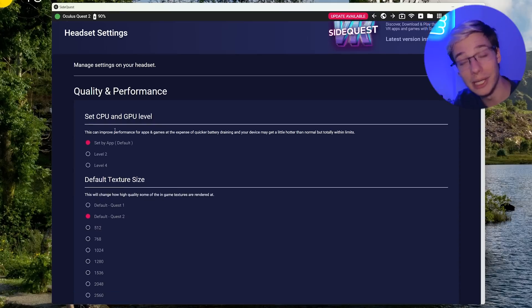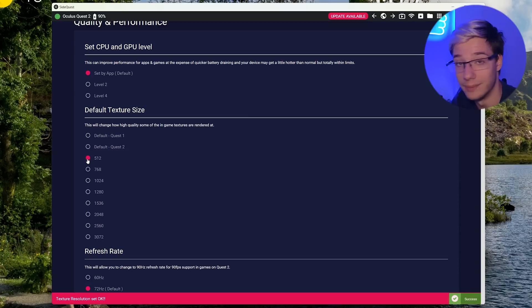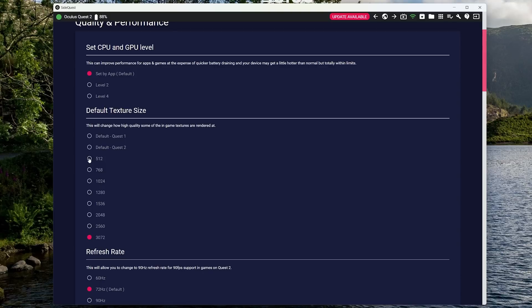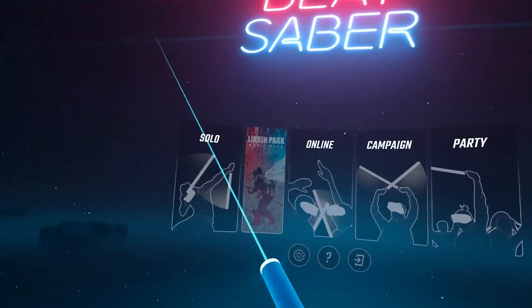Do keep in mind some apps already control GPU and CPU speed on their own, so it might make no difference. If the app doesn't control this, you will get more performance, but your device will have to work harder and you will lose battery faster. Lower down, you've got your texture size. This is what makes the textures inside your headset appear higher or lower quality, depending on what you want. Quite a few Beat Saber players reduce this to get more FPS, since you don't need the most beautiful visuals while slapping blocks. Once you select any of these, you just press on them and it applies to the headset. In most apps you'll need to restart them before you see the change. You can see me restarting Beat Saber here between changes.